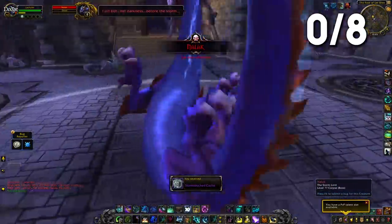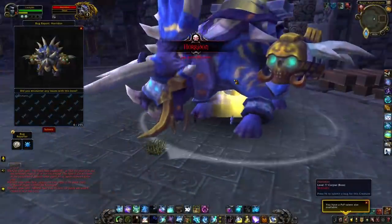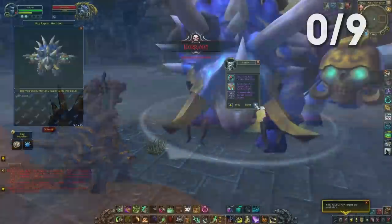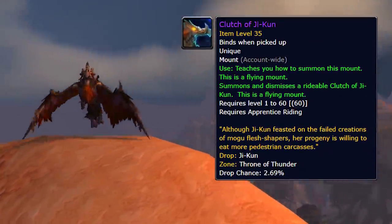We moved over to the Isle of Thunder and tried for the Thundering Cobalt Cloud Serpent — no drop there. Then we went inside Throne of Thunder and went for the Spawn of Horridon, after being knocked off the bridge a few times due to some bugs — no drop on that. Then we tried for the Clutch of Ji-Kun — no drop there again.